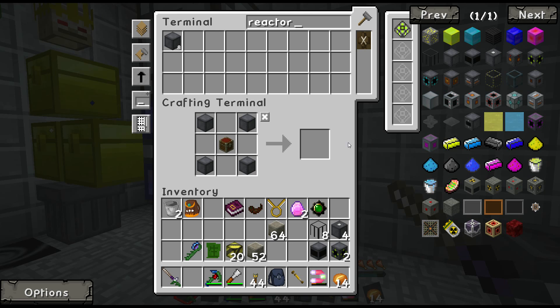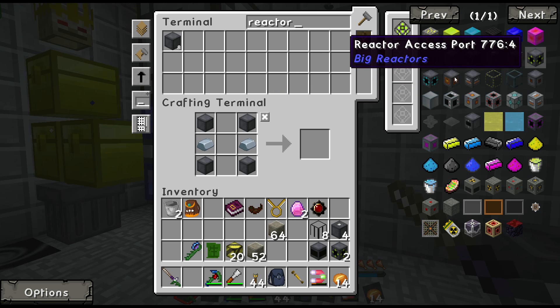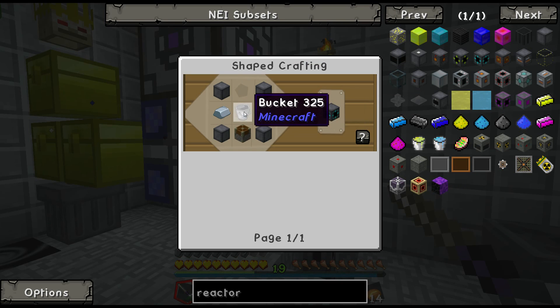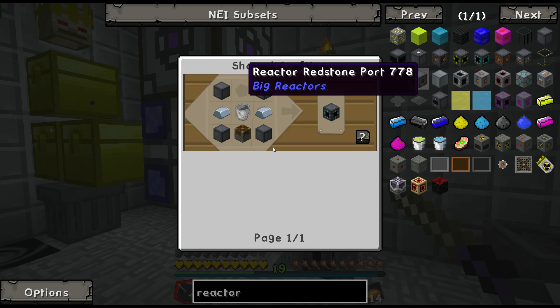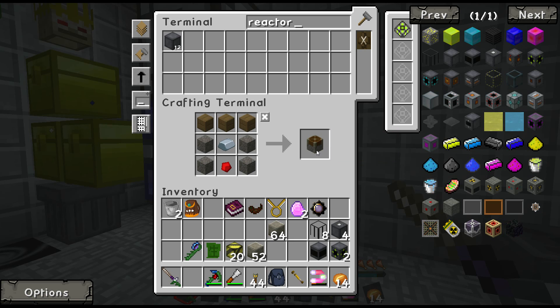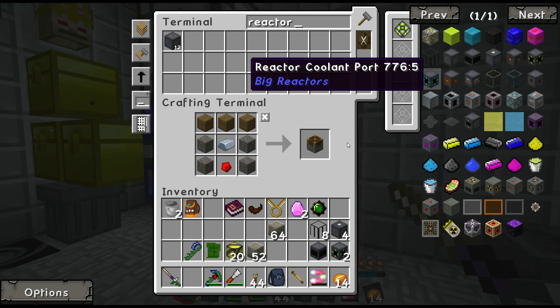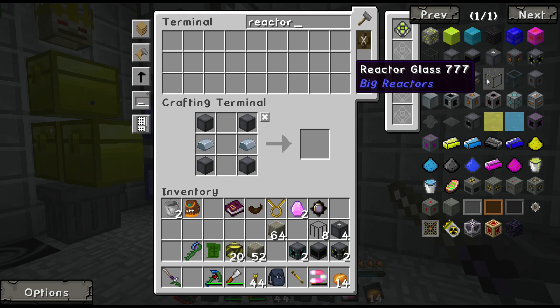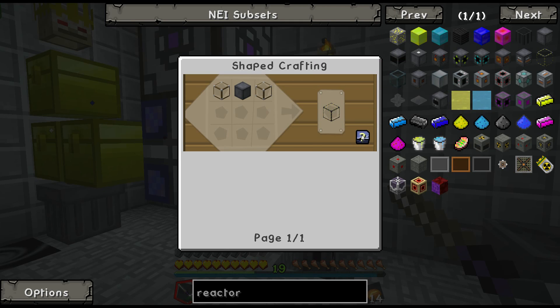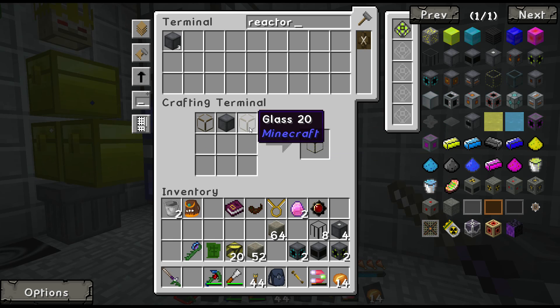Reactor coolant port — we're going to need two of these as well. More buckets, two more pistons. There we go — two reactor coolant ports. Reactor glass — we're going to need a whole bunch of this.